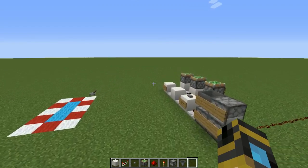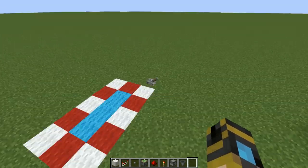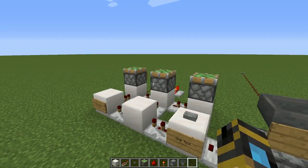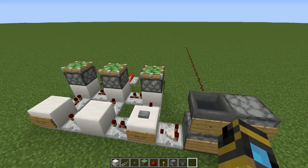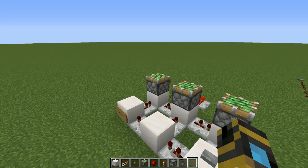Over here I have a nice little staging area where all the most important circuits are. I'm going to build everything on camera for you. First, I put these pistons here to show you how this circuit works. You press the button or activate the mechanism and everything turns on in a certain order from right to left, and then it turns off in the opposite order, left to right.